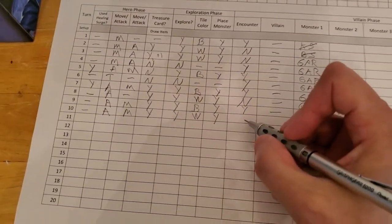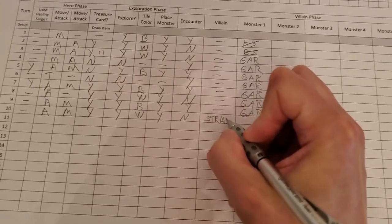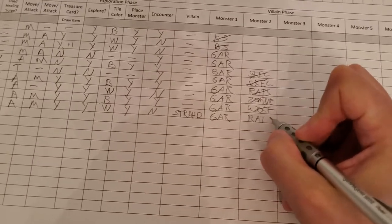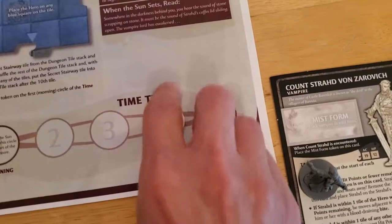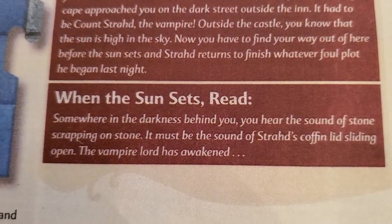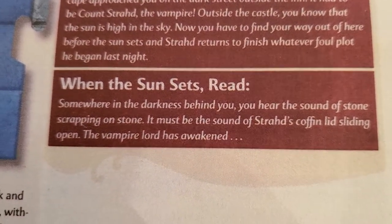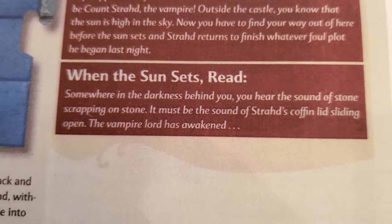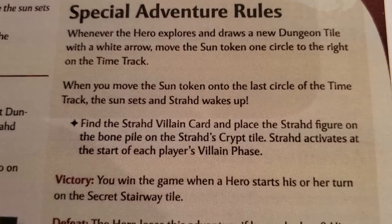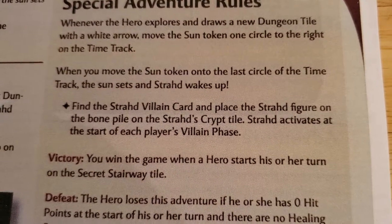We do not have to take an encounter. Now Strahd is awake. The gargoyle is still around, the wolf is gone, and now we have rats. We move our time track forward to sunset. "When the sun sets, somewhere in the darkness behind you, you hear the sound of stone scraping on stone. It must be the sound of Strahd's coffin lid sliding open. The vampire has awakened." When Strahd wakes up, you find the Strahd villain card and place the Strahd figurine on the bone pile on Strahd's crypt tile.